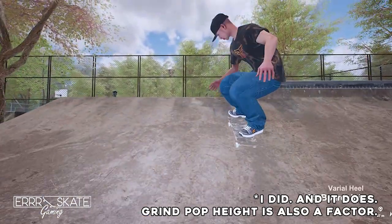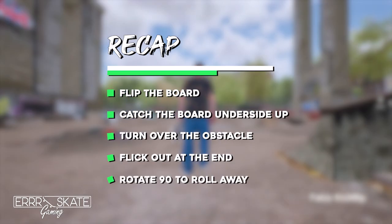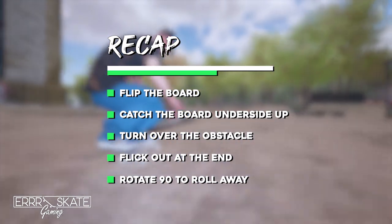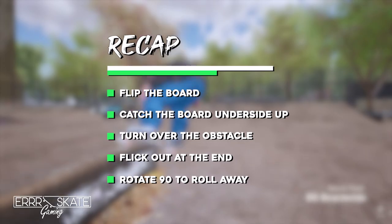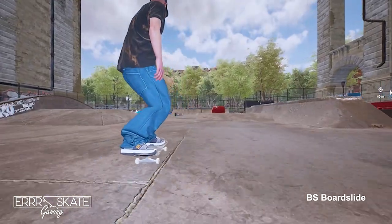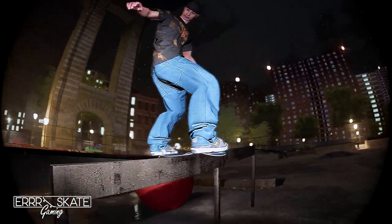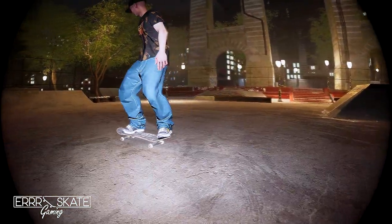To recap: flip your board, catch the board on the underside and turn over the obstacle, then flick out at the end and turn out to roll away. There's a considerable amount of jank involved with the darkslide, so if you're really committed to doing one, get ready for a little bit of a headache. Nevertheless, there are ways to make them look pretty great — just keep at it and roll on.